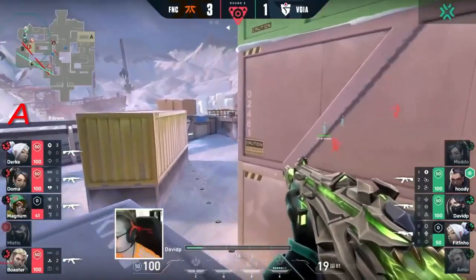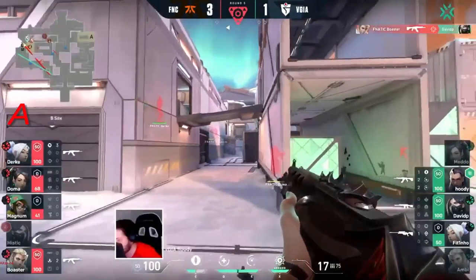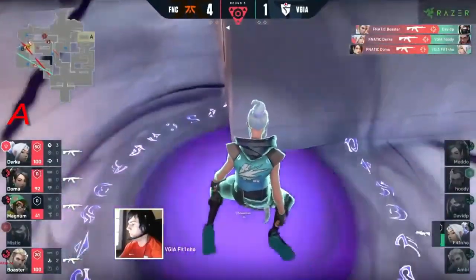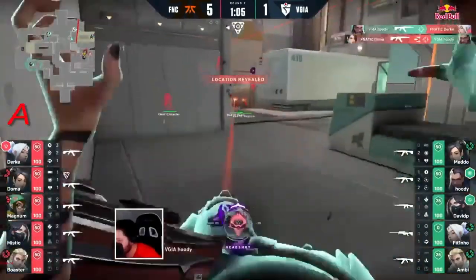At this point he has to try and fight on one of the fronts. He'll come to his teammates to try and force it on the site and use that as a bait. Boaster sneaking up behind him catches him off guard. Quick kill onto Hoodie. Fnatic have just decided - if you're going to try and lock down the B site, we're just going to go pushing directly into A.